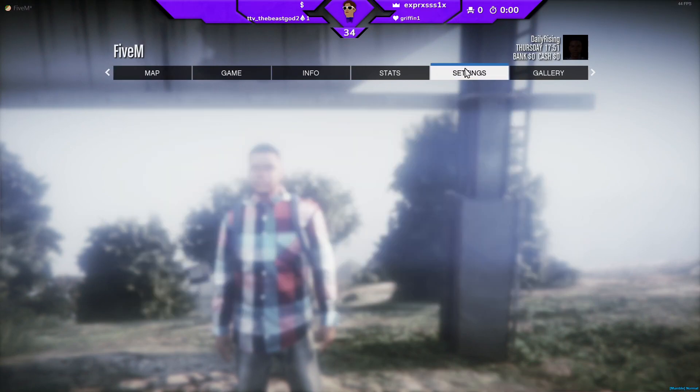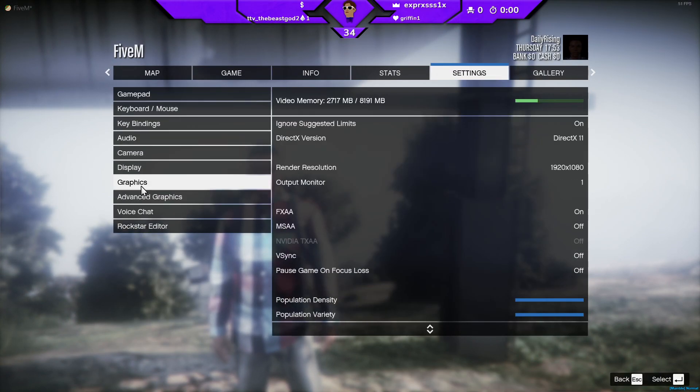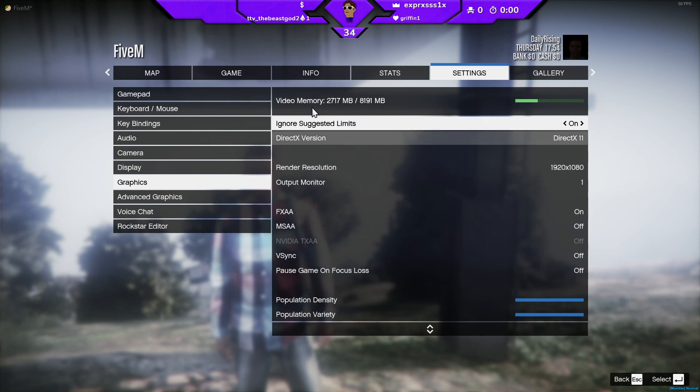What you're going to want to do is pause the game, go to settings, go to graphics, and then go to your main graphics right here.